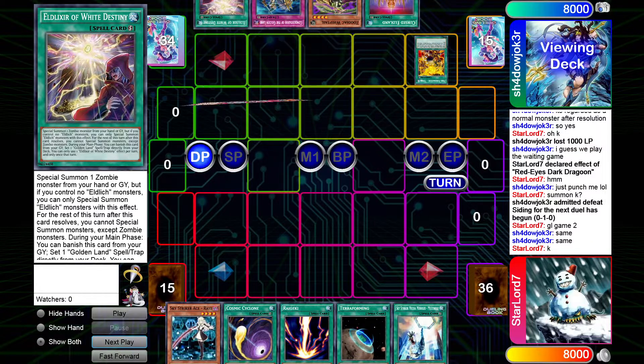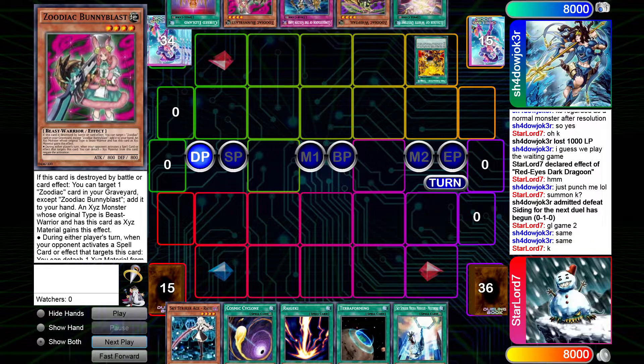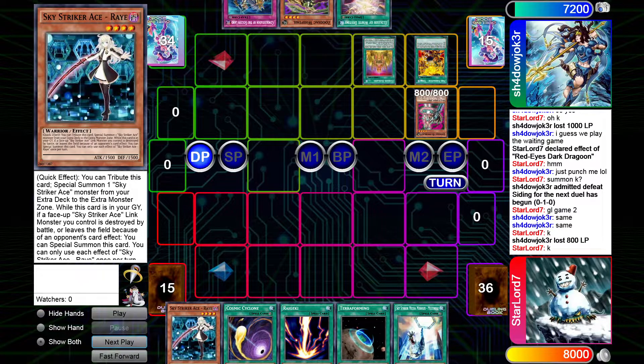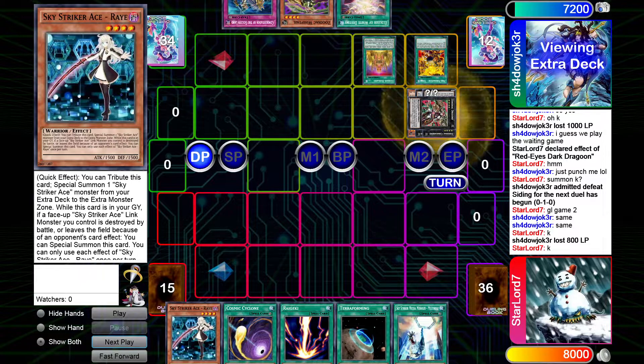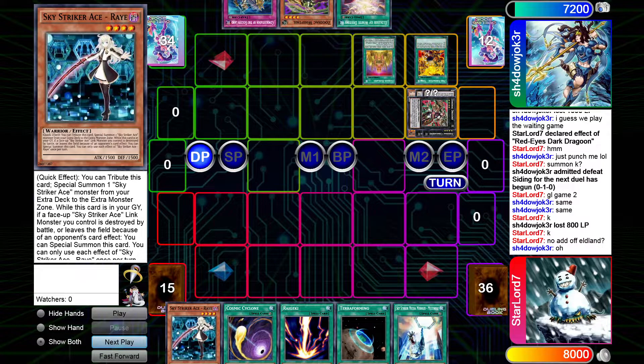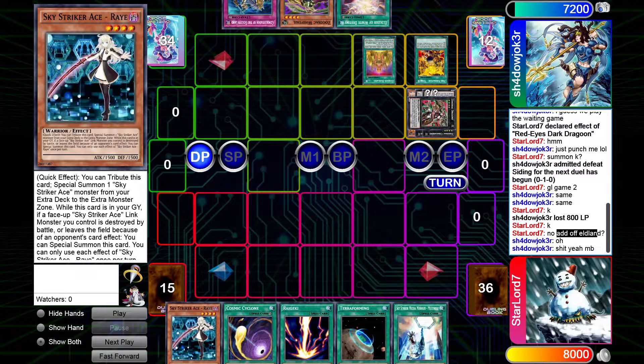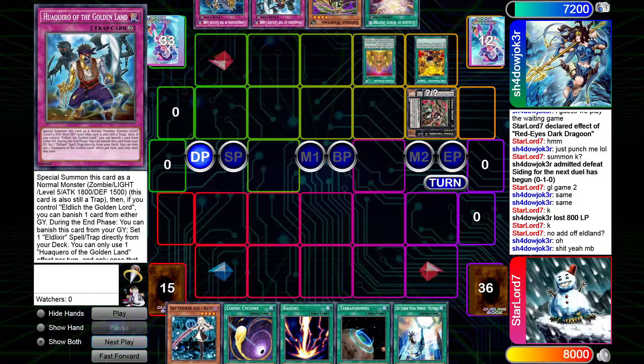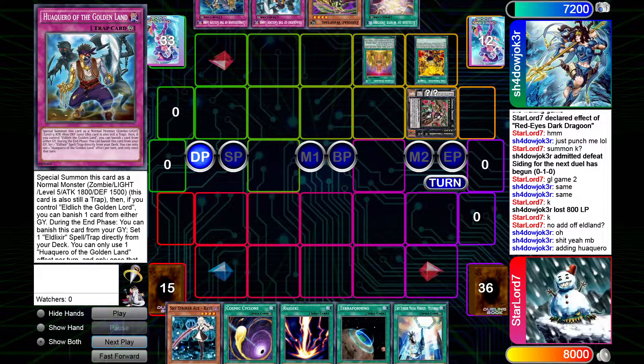He activates Tanky to add Bunny Blast — jokes on him because I have the Raigeki. Cursed Eldlitch pays 800. I actually told him he forgot to search with the Eldlitch. He goes into Drident, adds off Eldlitch. I want to play fair — it seems like he's fairly new with this deck, and I'm still learning Sky Striker too, so trying to keep it fair.